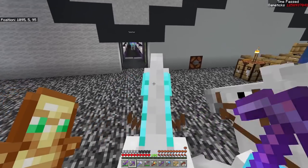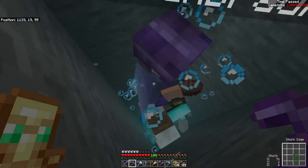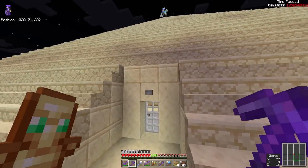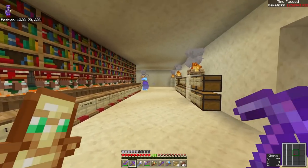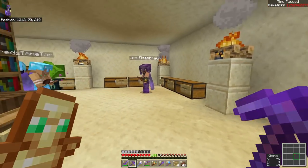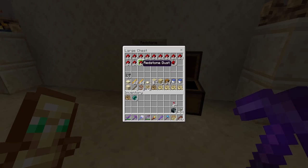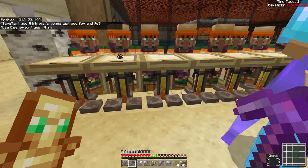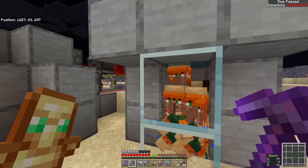There's a little elevator — press the button to open a trapdoor and get up with the bubble column. The pyramid is one of our earlier builds, built by Jordalph. It used to be a combo iron farm and trading hall; now it's just a trading hall with a bunch of librarians. Lee recently added clerics here for a source of redstone dust. Waterlogged chests underneath the villagers apparently prevent them from delinking.